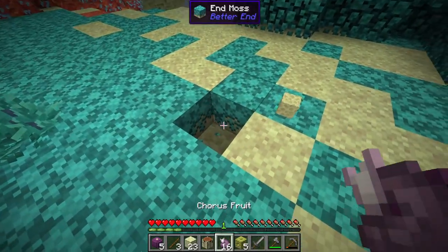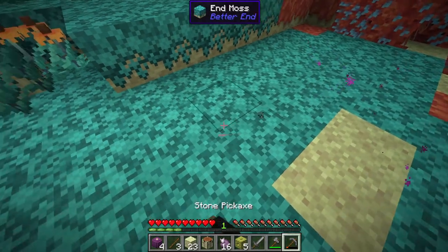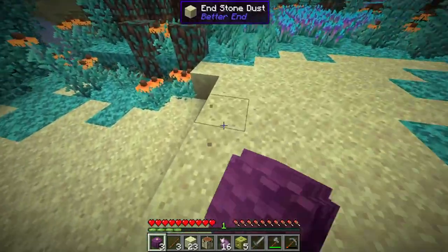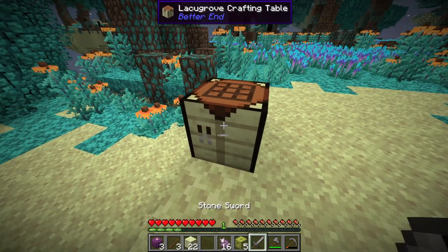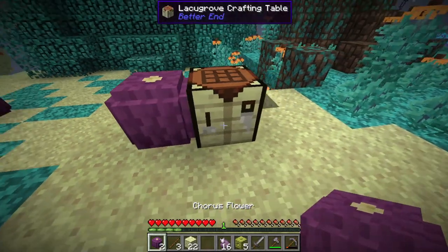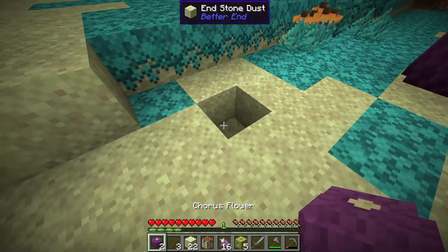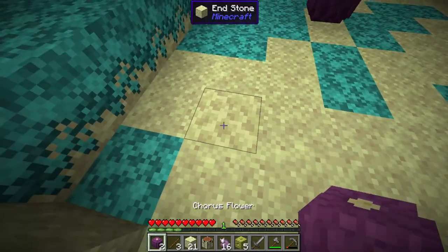Do you just need endstone? Do we plant these on endstone? If we do, I don't want to go and waste it. Let's do that, because I know in regular Minecraft it's regular endstone. There we go — regular old endstone. Because I know sometimes in mods it changes everything up. So this way we can easily have a little farm going. We can have an easy farm going, start farming these up. I would like to get a decently big farm if I can.